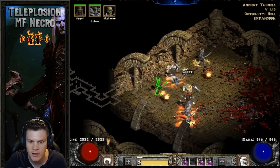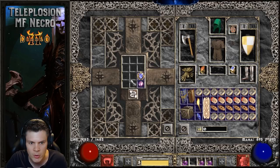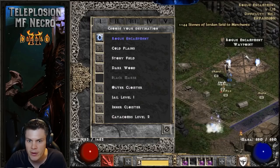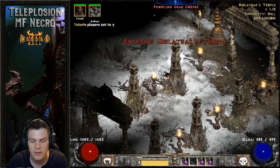That is the Beast run. We'll finally swap out the mercenary's weapon so you guys can see Infinity on the merc at a higher player difficulty setting. You'll probably notice an increase in Corpse Explosion damage because Infinity will be a lot more effective, but I'm going to stick with Beast — I don't like using the Crystal Sword on higher player difficulty settings like players three.